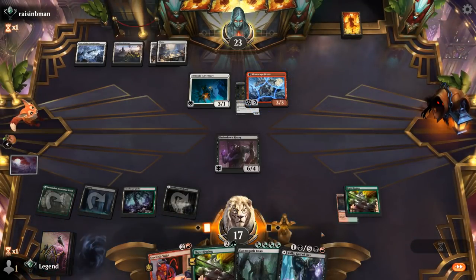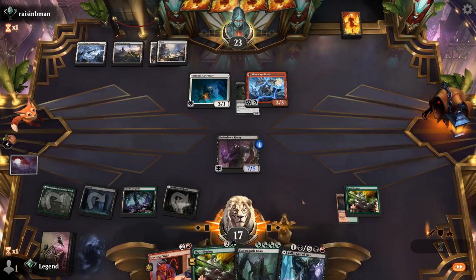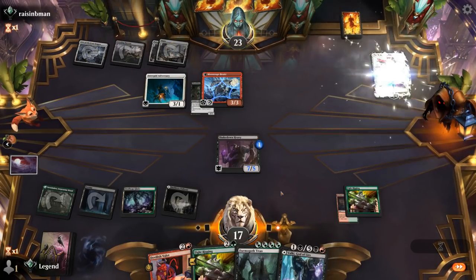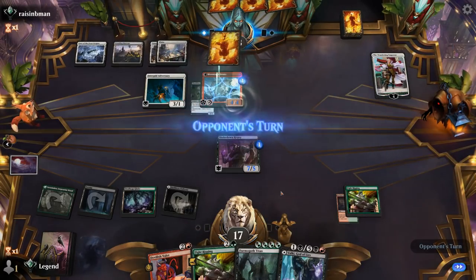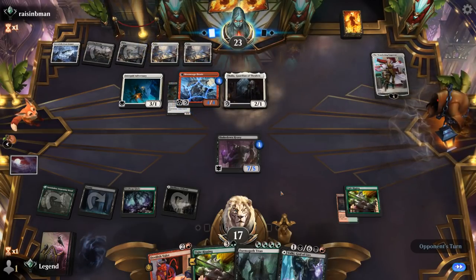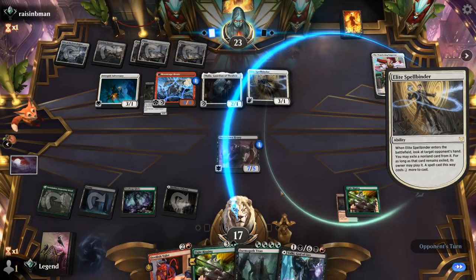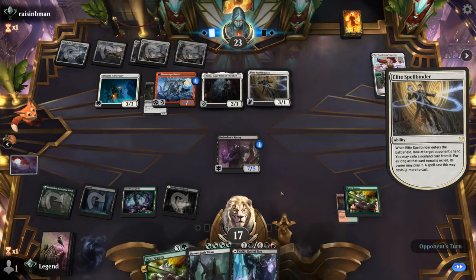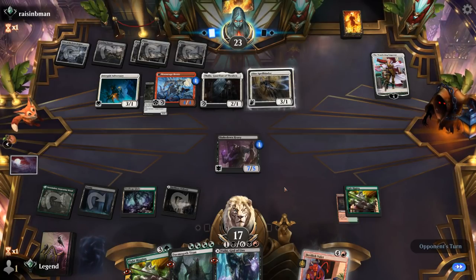Shakedown Heavy gets a counter. There's a Wandering Emperor, Thalia making our non-creature spells more expensive, plus a Thoughtseize to mess with our hand. Valet is still castable at the increased cost. They target Brutal Cathar, which is going to switch back and exile the Heavy. We'll have to play Demogoth Titan to maintain access to Valet, or play Heavy then Valki.